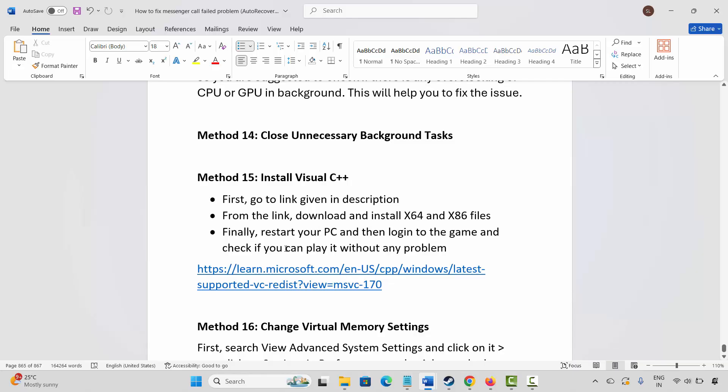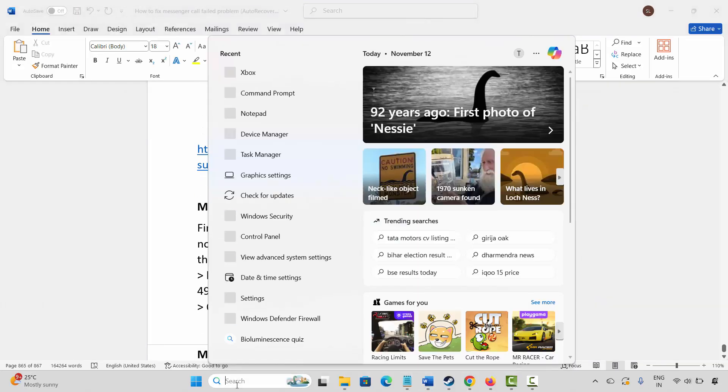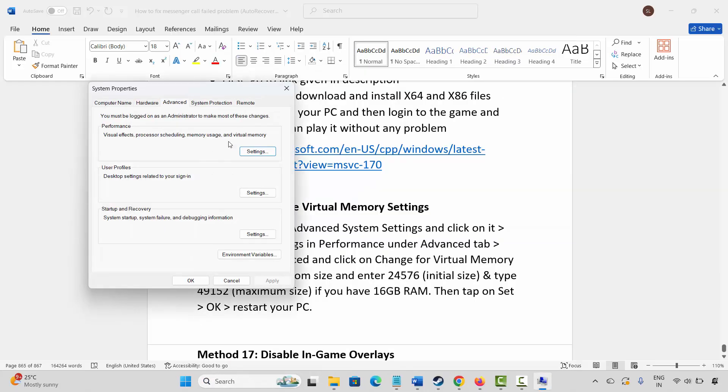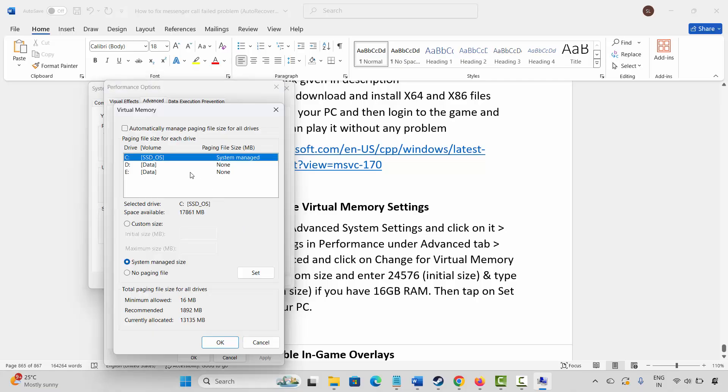Next is to change virtual memory settings. Go to Windows Search and search for View Advanced System Settings. Click on Settings, then Advanced, then Change. Select the drive where your game is installed, then click on Custom Size. In the Initial Size field, type 12288, and in the Maximum Size field, type 24576. Click on Set and then click OK. Launch the game and check if it helps.